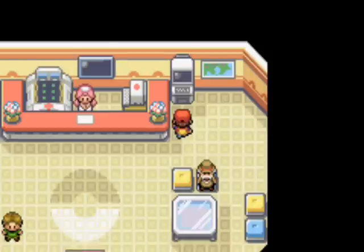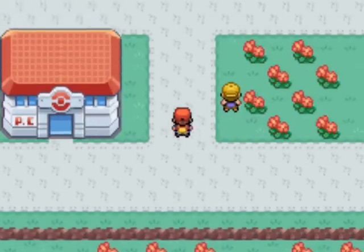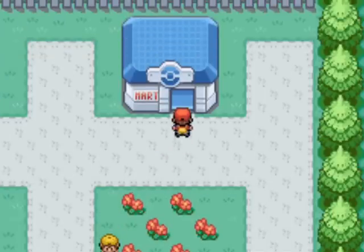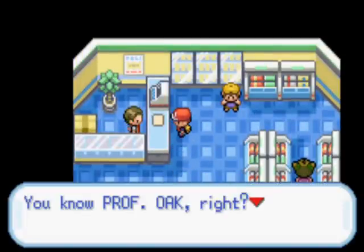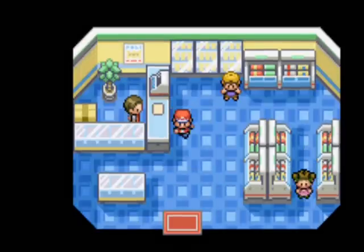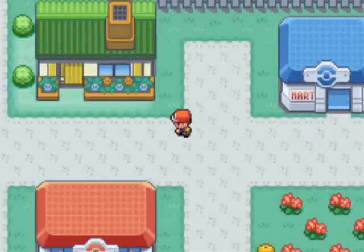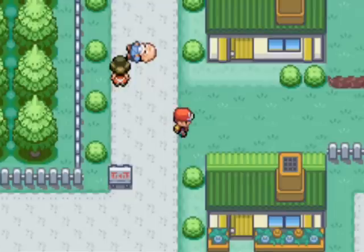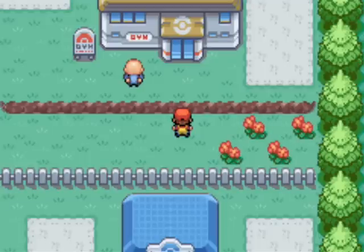There's also a PC here where you can deal with Pokemon related matters and store your items. Up here is the Pokemon Mart - here you can buy items, but at this point in the game you can't buy them yet. You can talk to this person and you'll get Oak's parcel, which you have to deliver to him. This is in fact the actual last gym - you can't fight this gym until much later in the game.